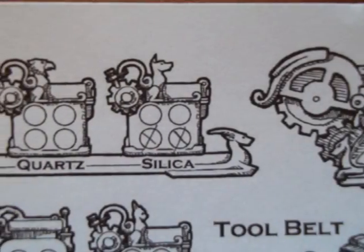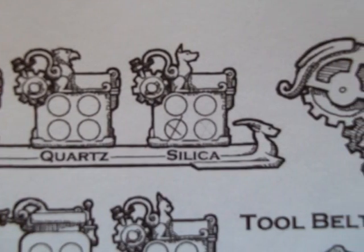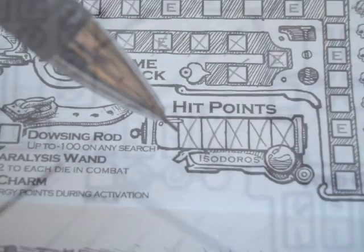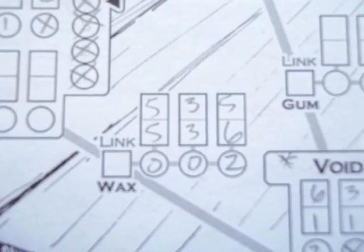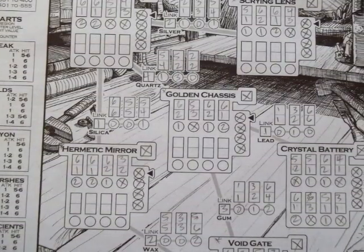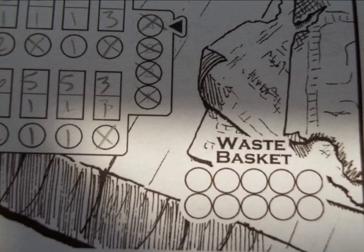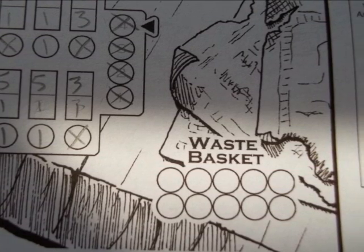To link the constructs you need to have at least one of the required component — that component is then removed from your stores. You get three rolls of the dice, this time trying to create the lowest result in each column. A negative result creates an arc that deals you one damage and destroys an additional link component, then acts as a two. Add the three results into the link box — in each link you are trying to get the lowest number possible. When linking constructs any unwanted numbers can be put into the wastebasket. When the wastebasket is full it can no longer be used unless there is a surplus number rolled due to previous wasted numbers.